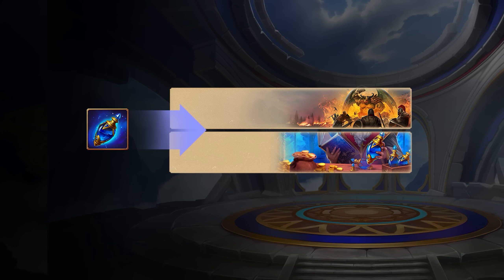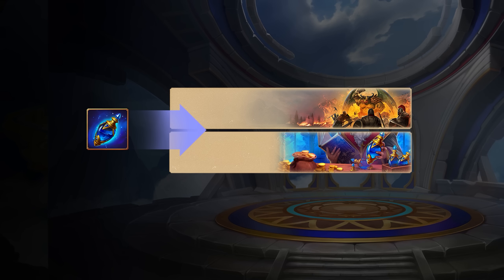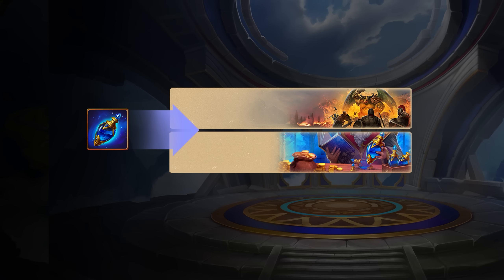This rare potion isn't easy to obtain, but you can get your hands on it by participating in the Immortal Essence event, earning achievements in Doomsday, or purchasing sales offers.